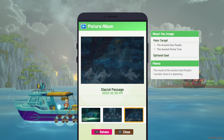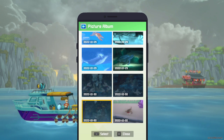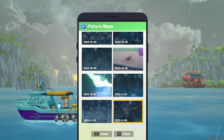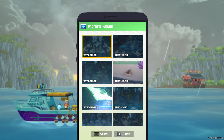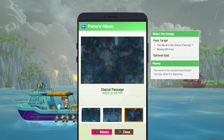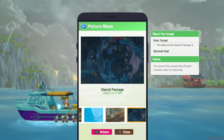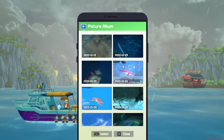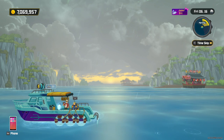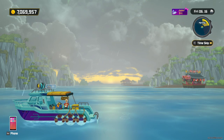Glacial Passage murals 1, 2, 3, 5, and 6 all took place around a similar time for me — when I was actually going through there. But mural 7 and mural 4 I completely missed. I'll show you the locations of mural 7 and mural 4 because those seem to be the ones that you can't take a photo of during the story.